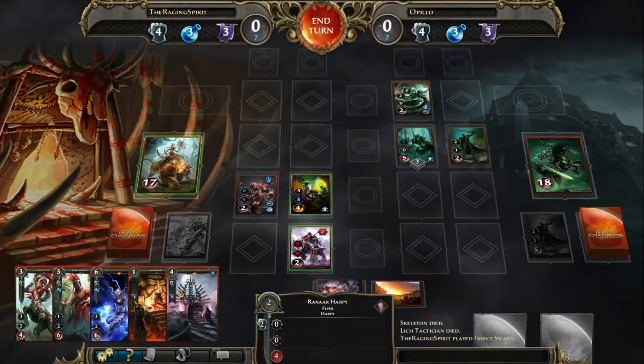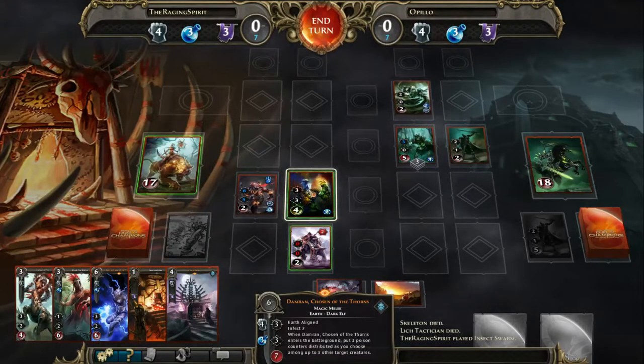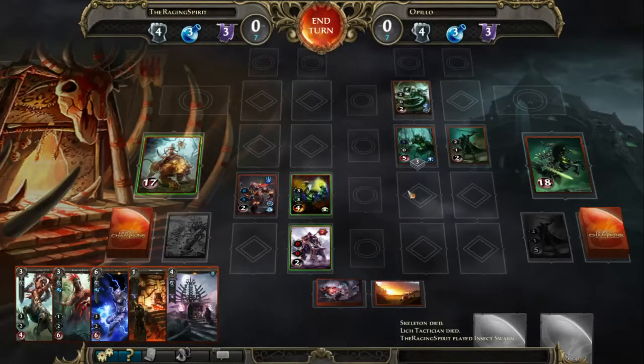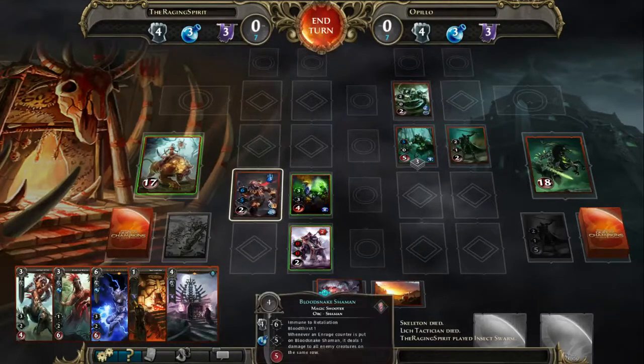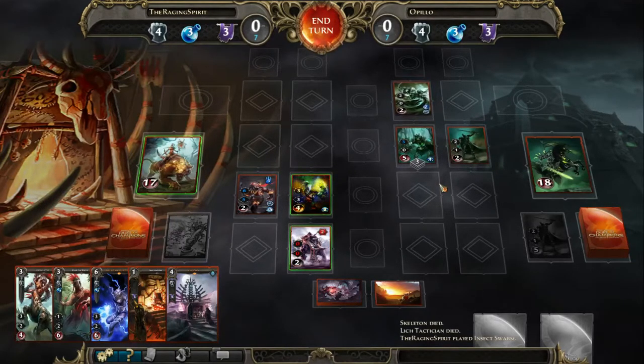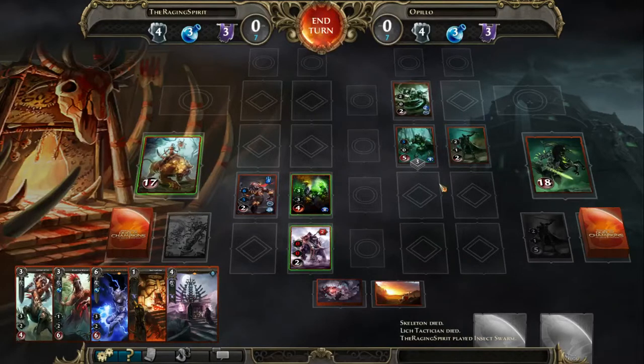He chooses to play the Bloodcore Shaman in this row to kill off the creatures, allowing him to attack three damage to the hero. But he would kill the same amount of creatures just by attacking Damran into the remaining creature, and he could have used that extra damage to kill off either the Vampire Knight or the Tactician. He's choosing to do three damage instead of killing off a creature, and this will come back to hurt him - stacked decks don't really come back very well. Three damage with such a high life total isn't really going to do too much.